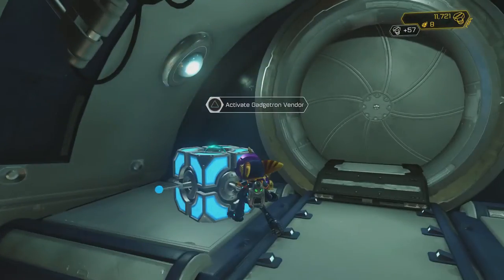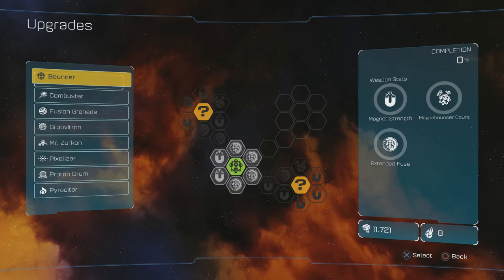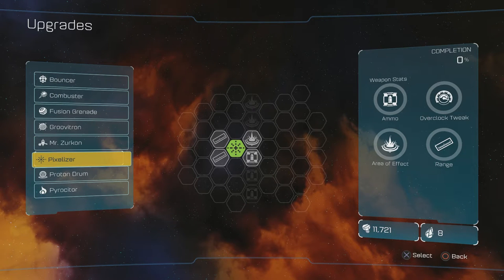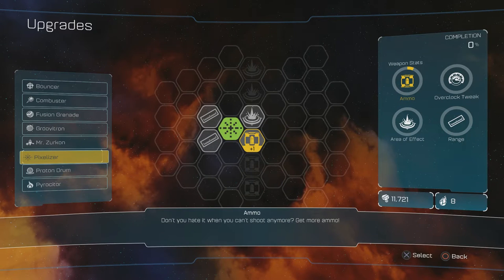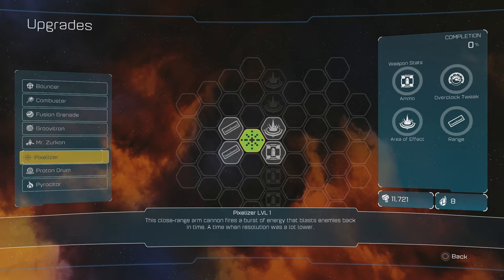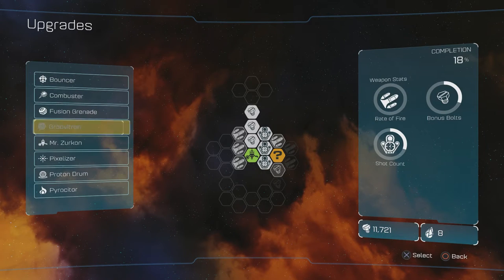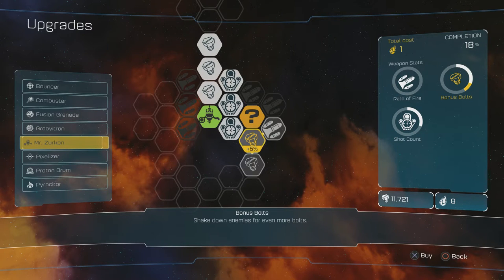Caught one — that's a great Mr. Surcon. Not yet. I'm gonna check the pixelizer, see what I can upgrade for it. But I'm not gonna upgrade — area, ammo, and range. So Mr. Surcon, let's upgrade you and unlock this question mark.